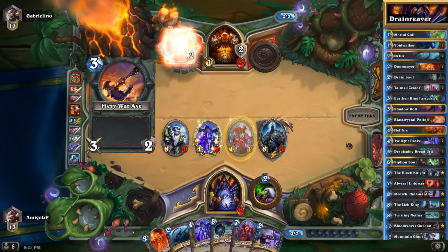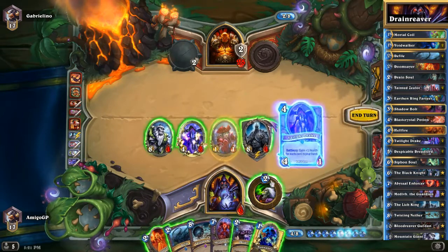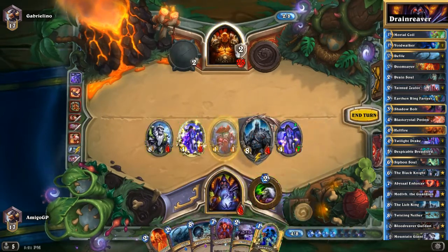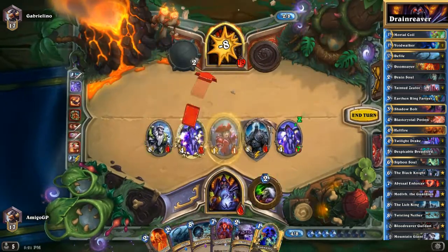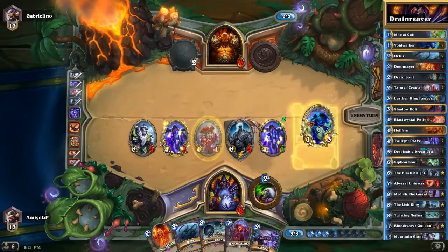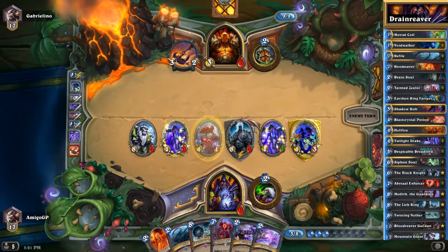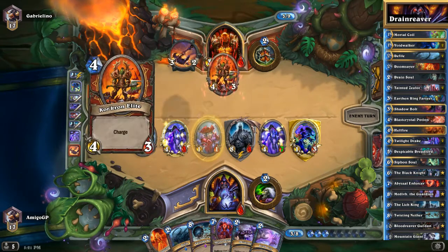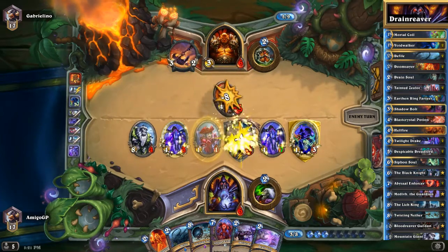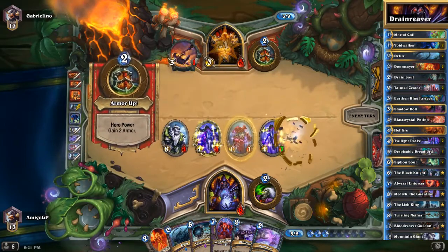He also replaced his hook with the new Fiery War Axe that costs 3 mana. So here we are going face to taunt and I think this is GG. If he topdecks Mortal Strike or a Corcron Elite — no, it's still not enough because we have 2 taunts now. He topdecked the Corcron Elite and is going to kill my Voidwalker. And I think this is game. This was a good match. GG.